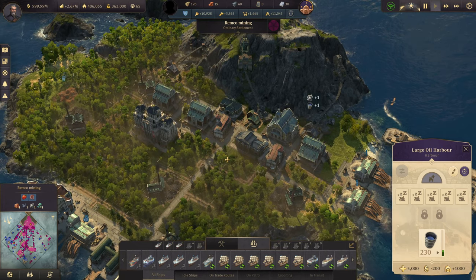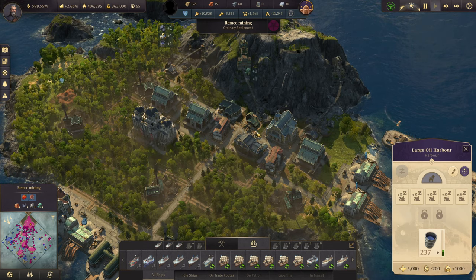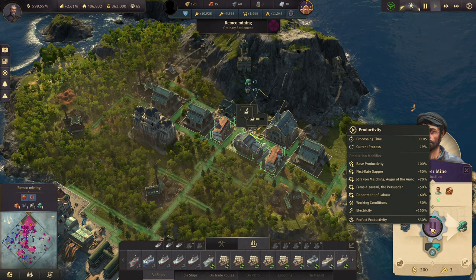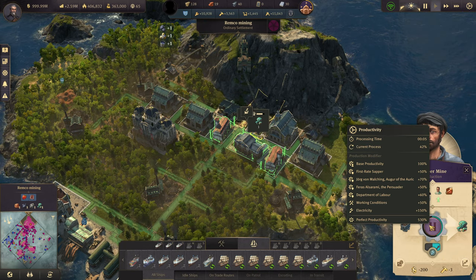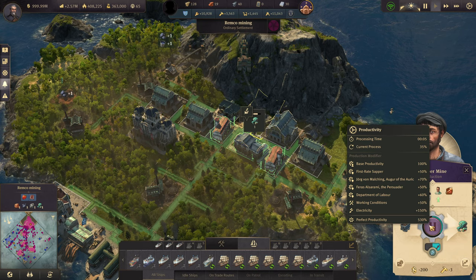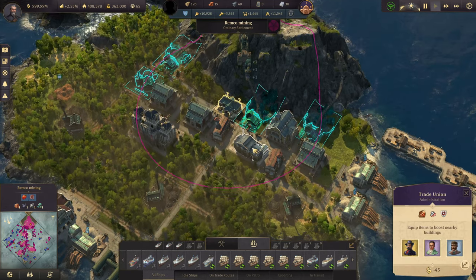Now how much oil can you actually make from an island that doesn't have any oil mines on it? That depends on A: how many mines you have covered with your trade union, and B: how much productivity you actually have. If we look at one of my mines over here, I have 530% productivity on the island, which means if we hover over the play button here, my processing time is five seconds. That means every five seconds I'm producing one piece of copper and also one piece of oil, and occasionally some extra gold ore. He multiplies that by three because I actually have three mines covered.